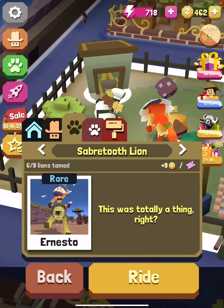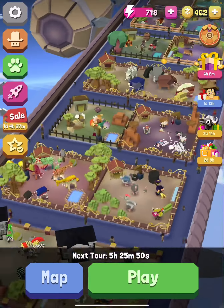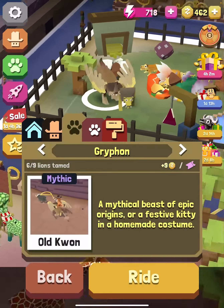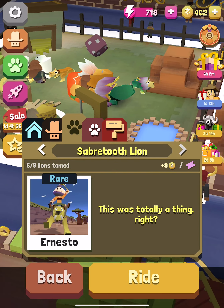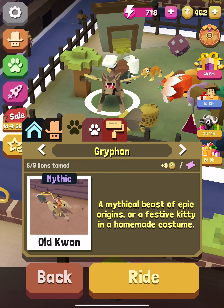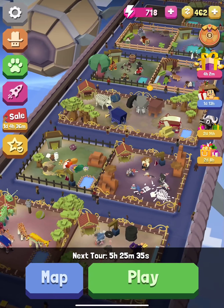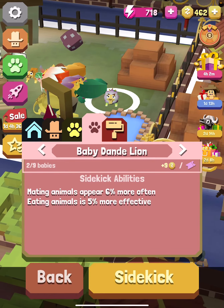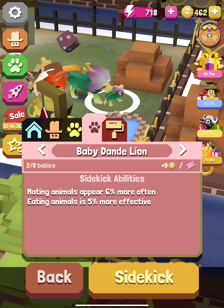Now on to the lions: Saber Tooth Lion, Griffin, Dandelion, Saber Tooth Lion, Lelon, Chef Neon Monster. The baby lion's eating animals is five percent more effective. The baby Dandelion's mating animals up here is six percent more often, eating animals is five percent more effective.